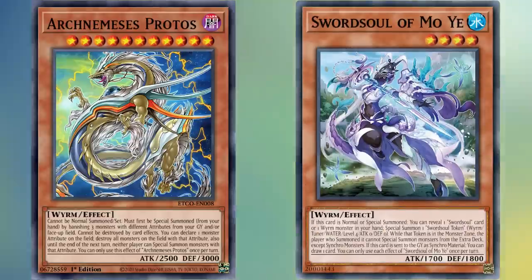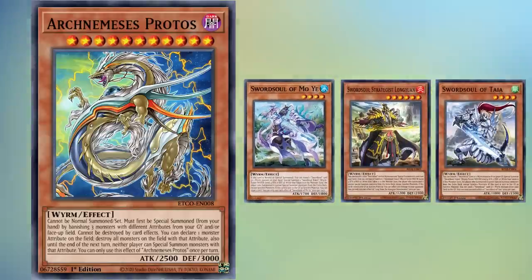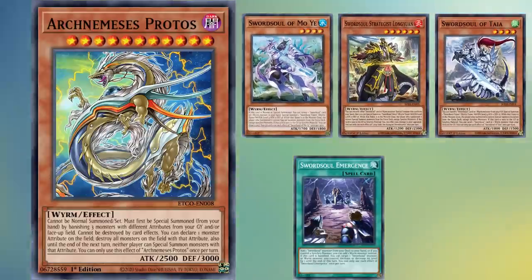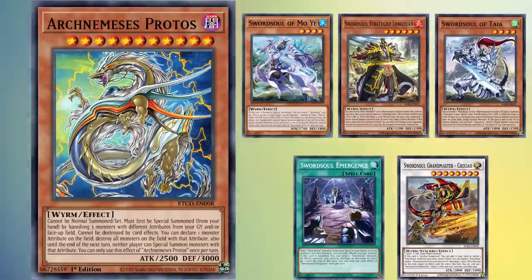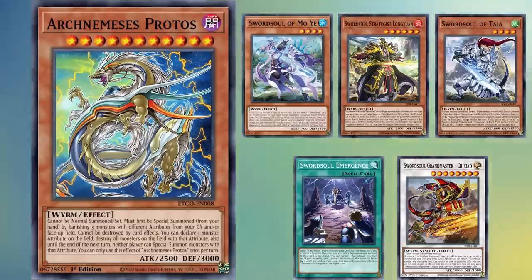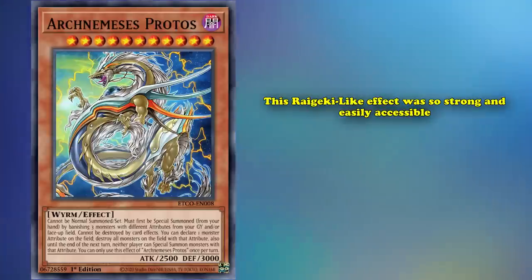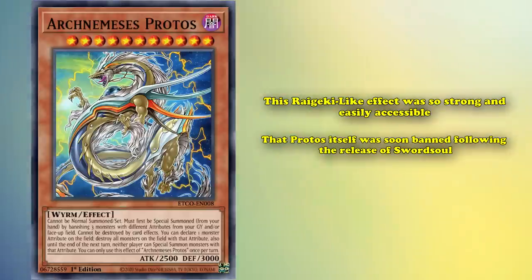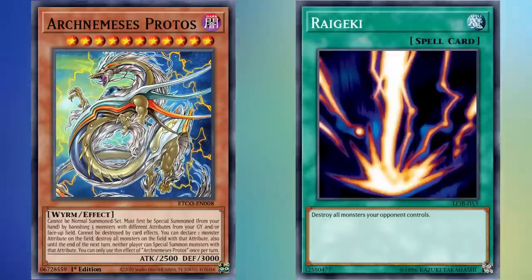However, when Swordsoul was released, they could not only easily provide three attributes in the graveyard to summon Protos, they could also search any Wyrm from their deck using their archetypal search spell Swordsoul Emergence, provided they control a synchro monster — which Swordsoul is quite proficient at bringing out. It just so happens that Protos was the perfect storm of type and attribute, being a Dark Wyrm that Swordsoul players could search to floodgate their opponent out of the game — sometimes completely if they're playing a Dark deck — winning games on its own. This Raigeki-like effect was so strong and easily accessible that Protos itself was soon banned following the release of Swordsoul.